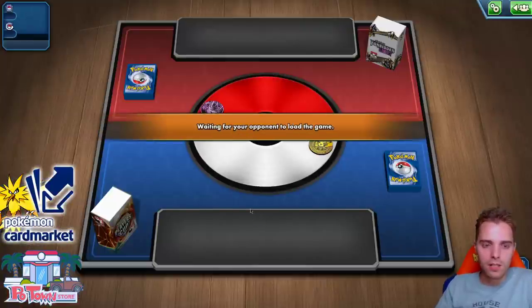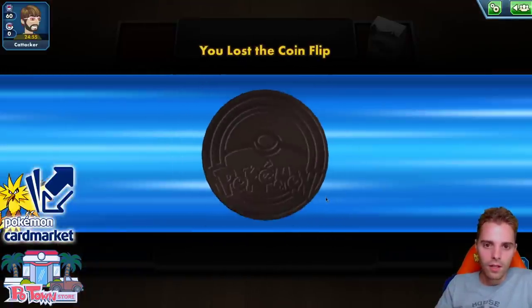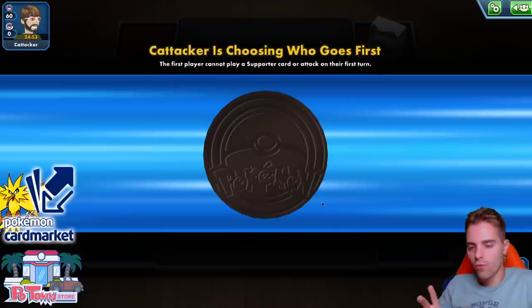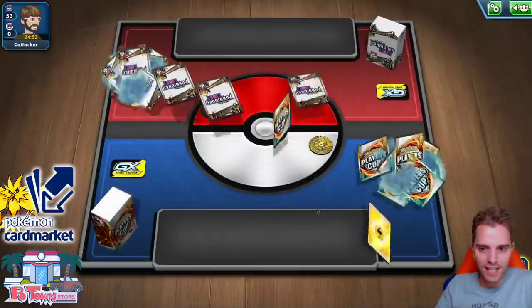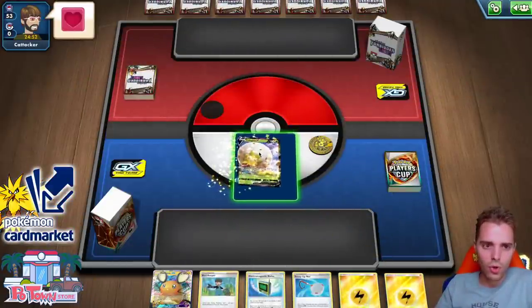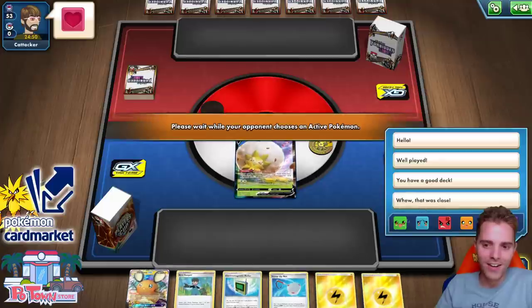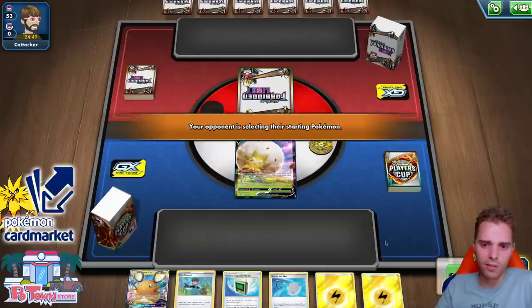Forbidden Light deck box — the opponent has been playing the game ever since Forbidden Light, or maybe even longer. We lost the coin flip. Come on opponent, go first — we want to go second and get that first-turn Full Blitz. We can go first — dang it. Starting with Eldeghost, already seeing a hard phase. We start with Eldeghost, which is better than starting with Dedenne.